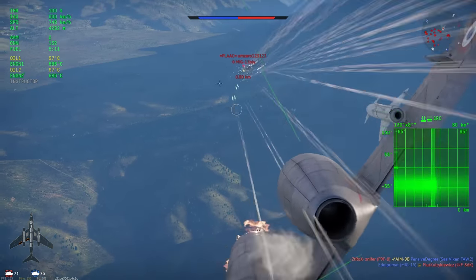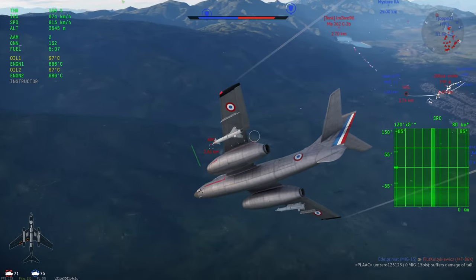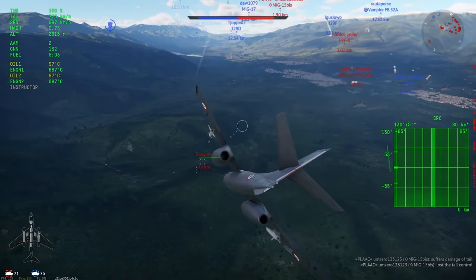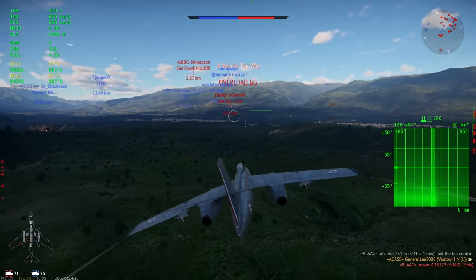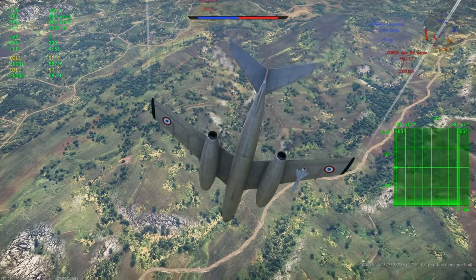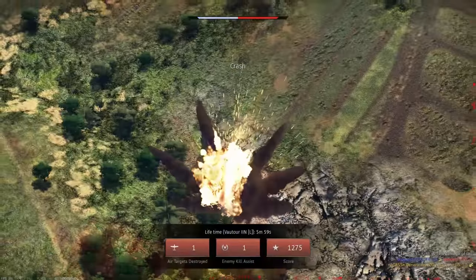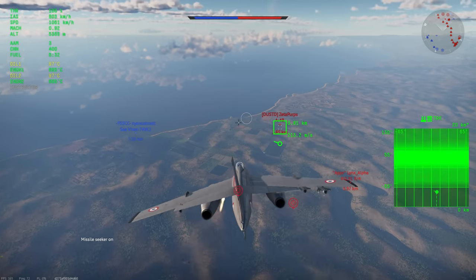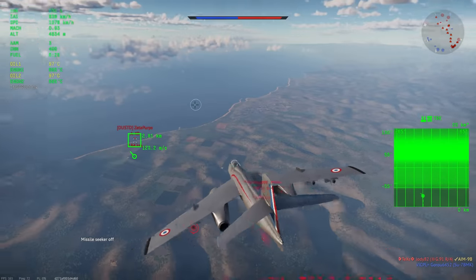Remember what I was saying earlier about compression at high speeds? You definitely want to be careful with that. Even though it does technically help energy retention, I'm about to show you just how bad it can be. You can see I am able to pull out right here, but just because I have plenty of altitude going at 700 kilometers an hour or so — you're also not really going to be able to dodge shots. Here's an example where I go for a shot at a G.91, I think I have plenty of time to pull out, I even go on airbrake, and I still slam into the ground. This thing is not like the other Vautours if you've flown them — do not expect it to fly like that.